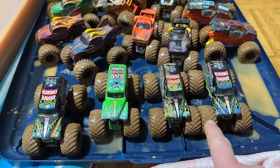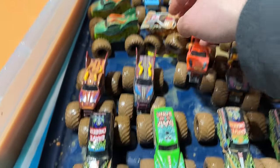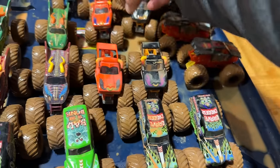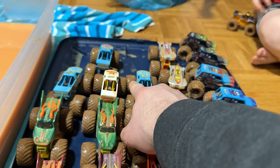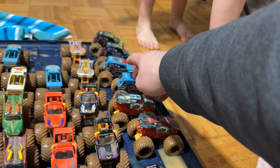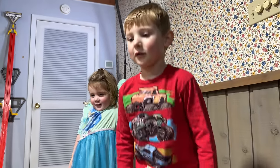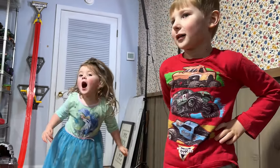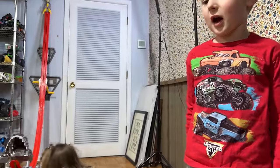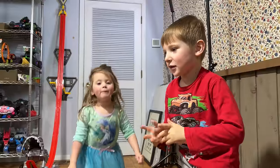Okay, let's take a look at what we got. These are the Grave Diggers — none of these are duplicates of each other, so that's good. We have some Dragons: two reds and two greens. El Toro Loco: two orange and two black. Blue Thunder: three blues and one white. Max D: two silvers and two blacks. Son of a Diggers: two blues and two blacks. What do you think of the Son of a Diggers and the Max Ds? Cool — yeah, they're cool. We'll get more Mystery Mutters — maybe Series Five!